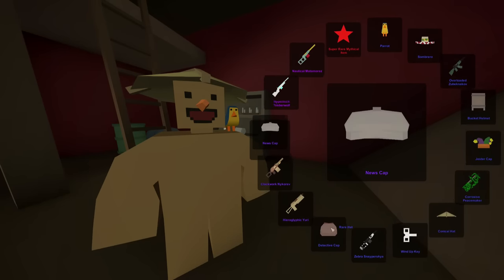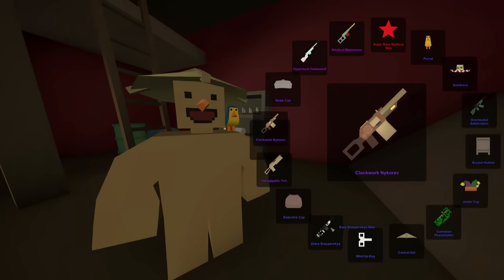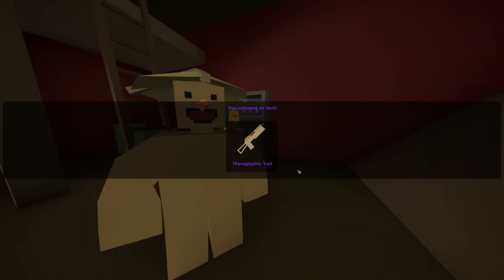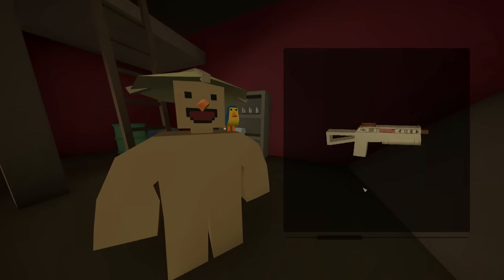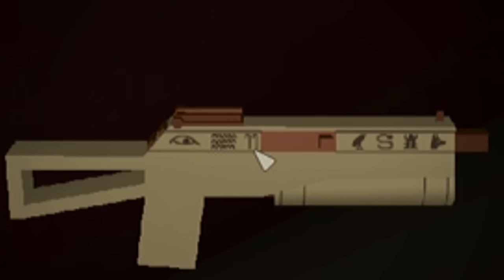Clockwork Nykarev? No - the Hieroglyphic Yuri. Alright, cool. I want to see what this looks like. Yeah, it does have the little hieroglyphics on the side. That's pretty cool looking. I wonder if that actually translates to anything. 'Once upon a time, a man was looking at some waves, and then some tentacles came out of the ocean, and ate a bird, and then the bird turned into a snake, and then a castle appeared, and horses came out of it.' Ta-da!